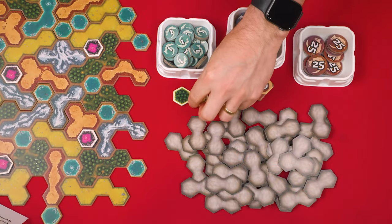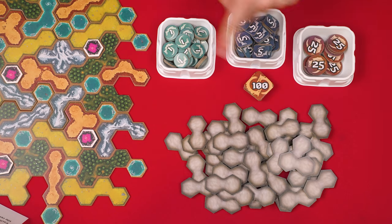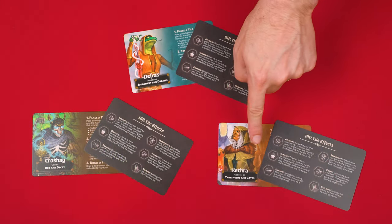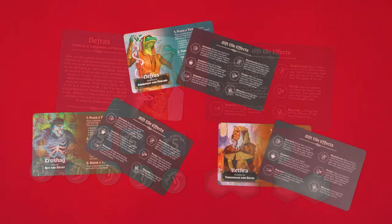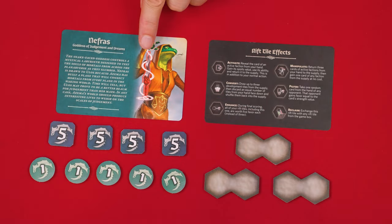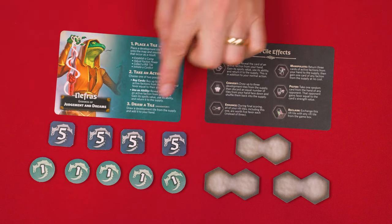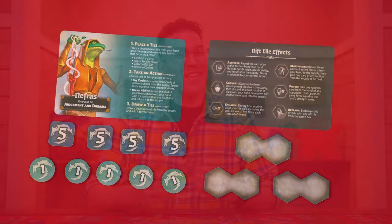These are the development tiles, which you shuffle into a face down supply nearby, along with these favor tokens, which I'm organizing into some trays. Each person now takes any one of the god player mats, along with one of these rift tile references. We'll assume we have three players in this video, returning any leftovers back to the box. The gods in the game all work the same way, but each have their own backstory, and their front side serves as a player aid. Each player now collects a total of 25 favor from the supply and draws three development tiles. You can always examine your own tiles at any time during the game, but keep them a secret from the other players.